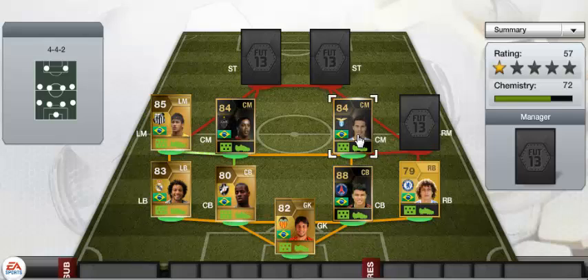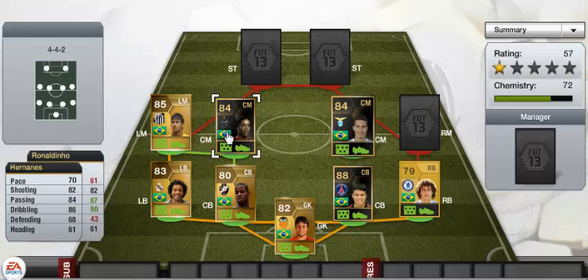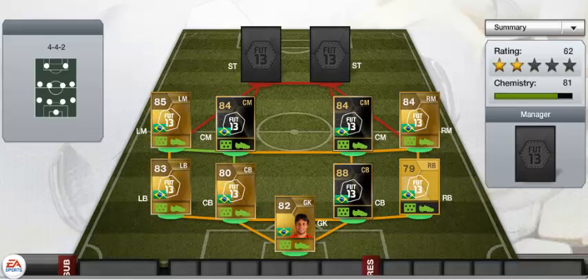In the two CM positions we have Ganso — he hasn't got amazing pace but he's got really good other stats — and Ronaldinho, whose pace should be so much higher. He is a really good player, really solid in that position and great at going forward.